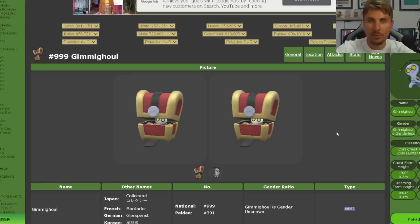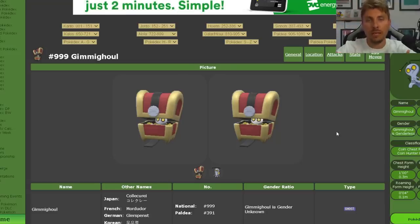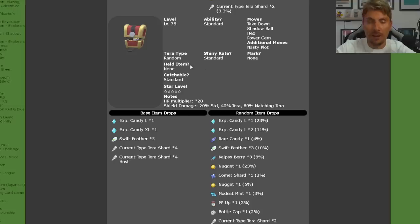The regular form of Gimmighoul and its shiny form are very similar. The shiny Chest Form is a lot more white — a pure white color — whereas the regular form has a silvery bluish tint and is slightly darker. This makes it extremely difficult to distinguish even normally, and when they are in their Tera form it becomes nearly impossible to see. They only appear in 5-star raids, so it's advisable to catch every 5-star Tera Raid Gimmighoul and check it afterward.